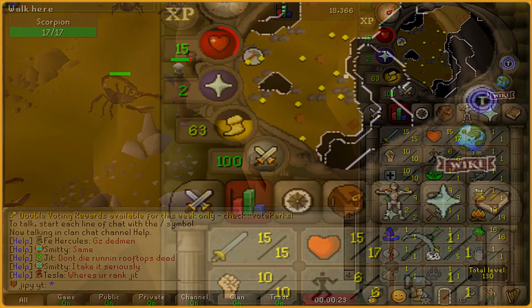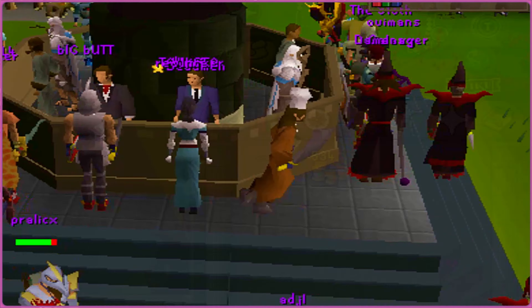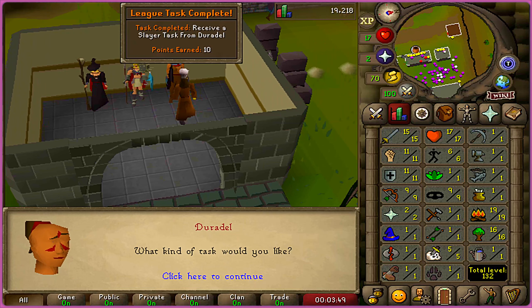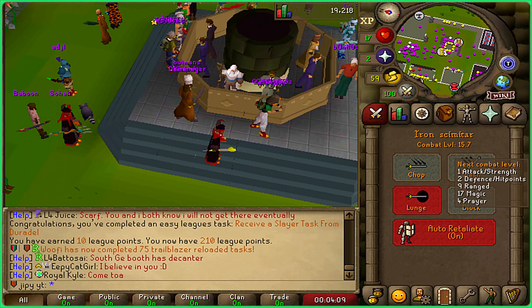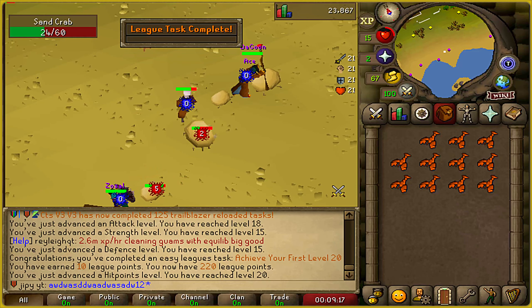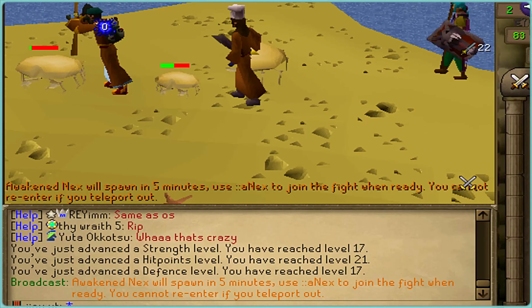Eventually, I'm going to want the max cape. I've started different skills in my combat training such as fire making, wood cutting, mining, and combat stats. I got another 10 league points unlocked for receiving a slayer task from Duradel. To actually work on and complete this task, I'm going to need level 30 combat, so that will be my first goal. Sand crabs are very easy as they don't hit hard and have high hit points, so I'm going to be AFKing here for now getting my base combat stats up.